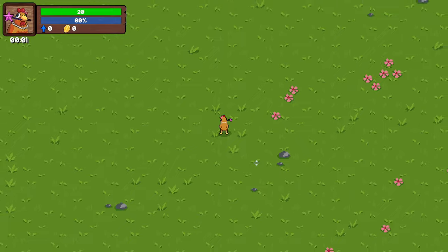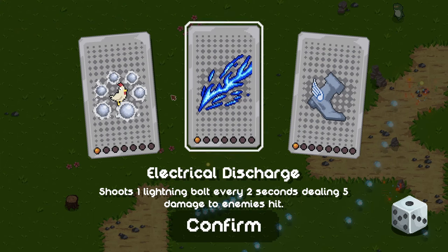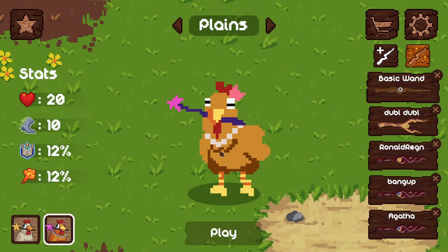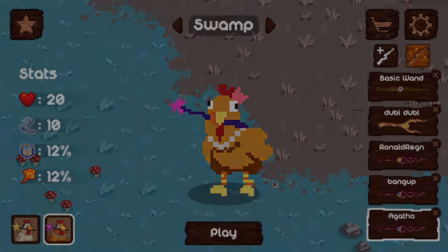Then we're just going to play. This is the game — kill things, get your upgrades. What I'm actually going to do as soon as I pick one of these is come out, give up, and return to the hub. Because what I did on stream was I just played on planes one a few times. I'm going to play on the swamp now and play with Agatha.